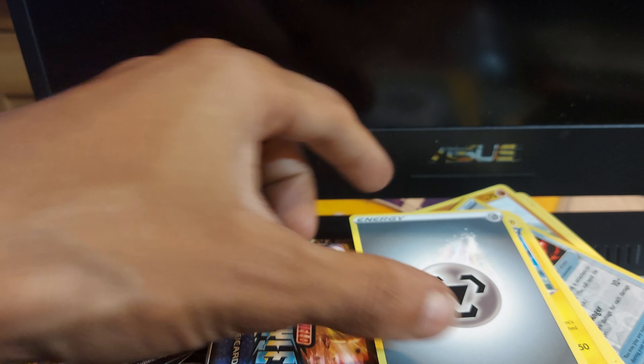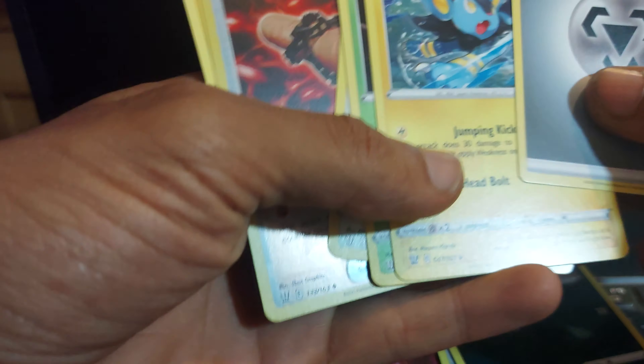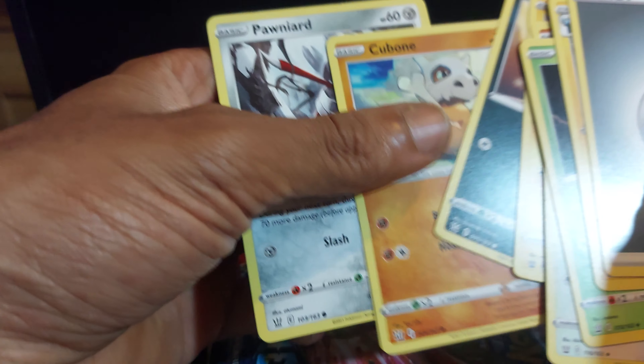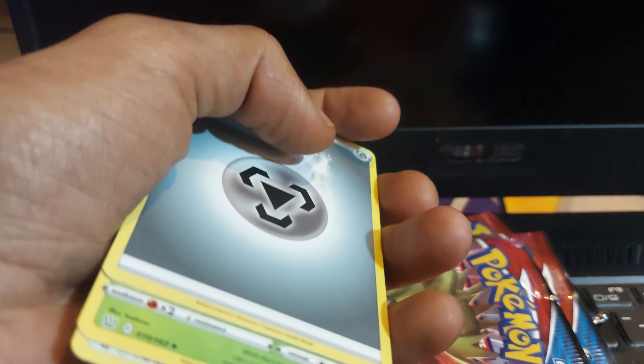Back to the opening. There will be Steel-Type Energy, Durant, Gligar, Shinx, Handum, Cubone, Furnaz. I think that was it from that pack.